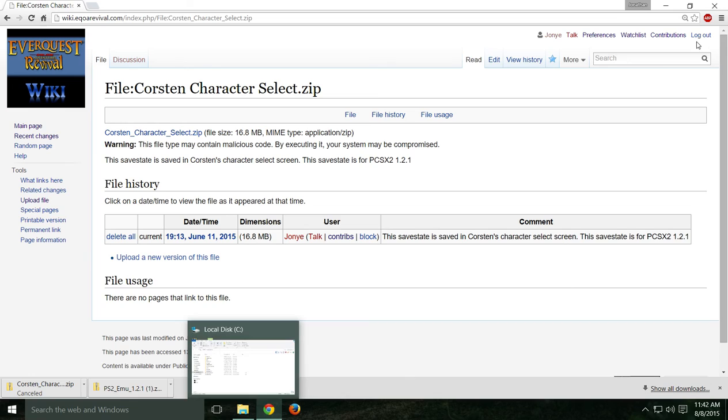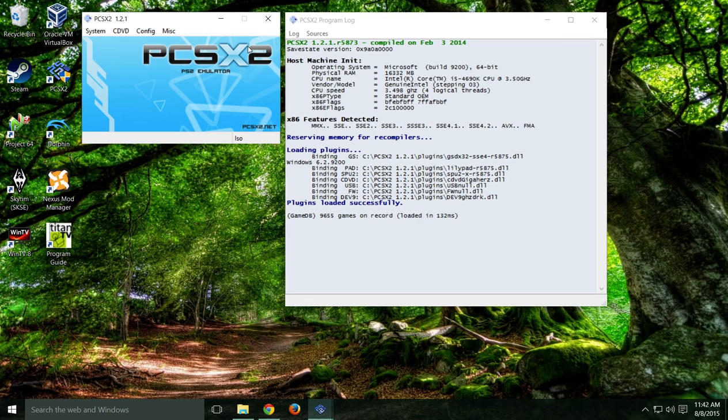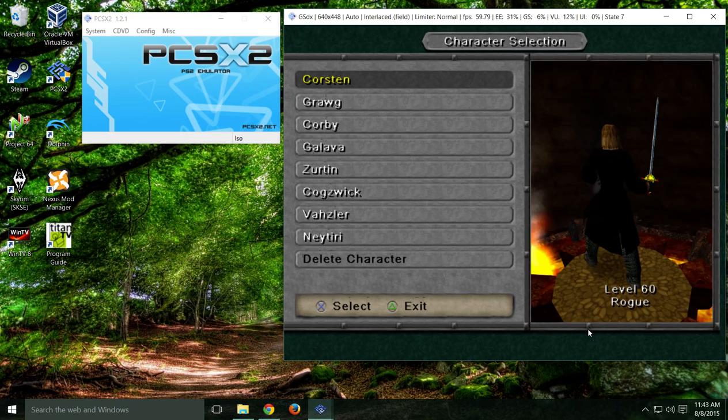I'm not going to show the whole PCSX2 setup — I can make a separate video if you need that. I have it set up with a link on my desktop to run PCSX2 1.2.1. You're going to need your IKIO DVD setup. Hit 'Boot Fast' — you don't have to go through any of the load screens — then go right down and load state to slot 7. And there we go, now we're in the character select screen.